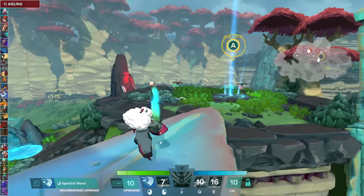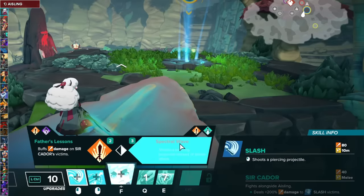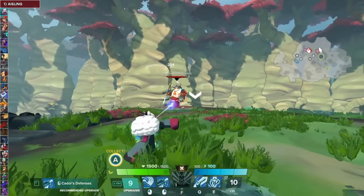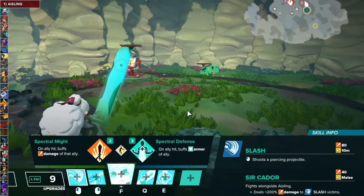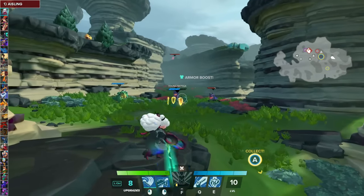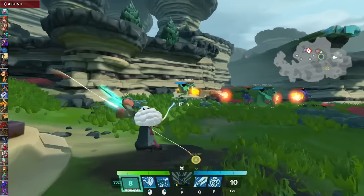For Ashling, for the Slash ability, you want to take Spectral Wave first because it turns it from a melee to a ranged attack — it's a lot safer and better for beginners. You want to take Spectral Defense next. If you have allies, it gives them armor, and armor is so good at reducing damage in this game.